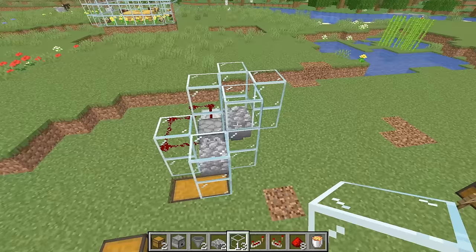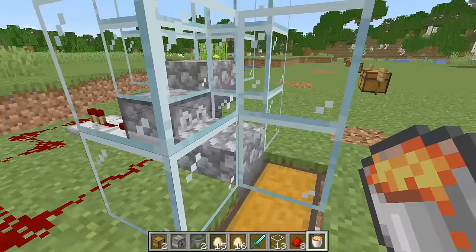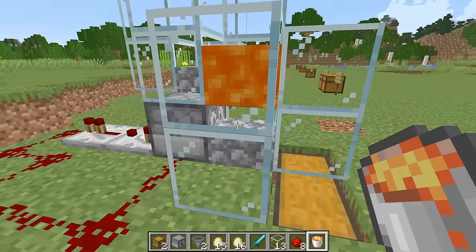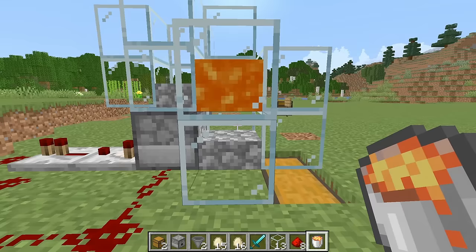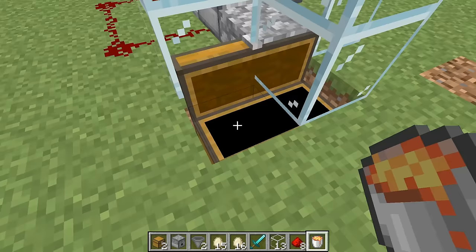That should be your setup. Once you've done that, come to the top block on the lower half and place your lava source. Because we have the half slab on the bottom, the lava isn't going to sink down. The baby chickens are going to be short enough that they won't get hit by the lava, but once they grow up they will be tall enough, get burnt by the lava, collected by the hopper, and you'll end up with cooked chicken in the chest.